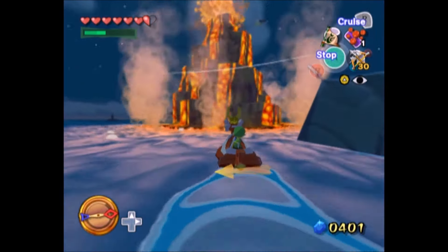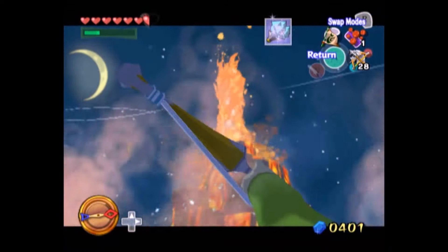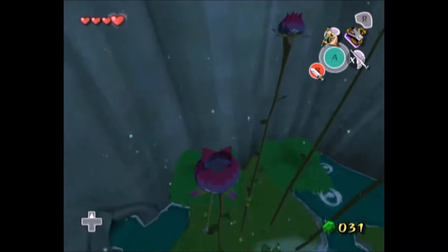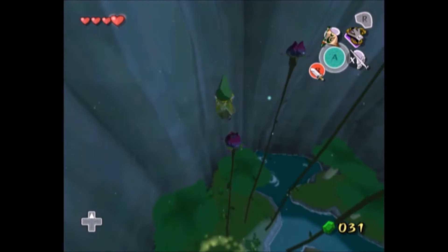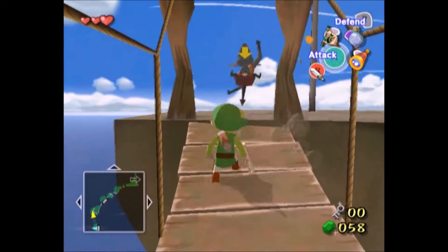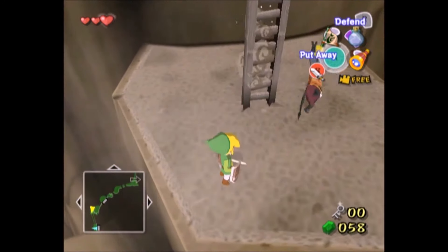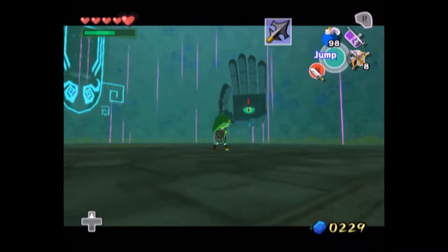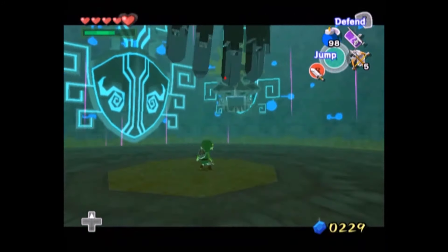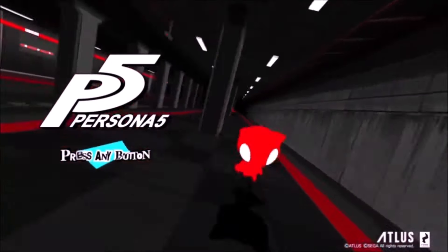Wind Waker has plenty of dungeons, basic but enjoyable combat, tons of puzzles, new tools to solve those puzzles, and a pretty awesome story with humble beginnings that evolve into something much more. The Wii U re-release also looks incredible with crazy lighting. Hopefully the Switch or Switch 2 gets it soon. There are other great cell-shaded Zelda games like Breath of the Wild and Tears of the Kingdom, but today I wanted to highlight Wind Waker.